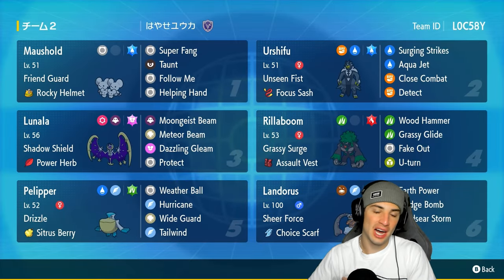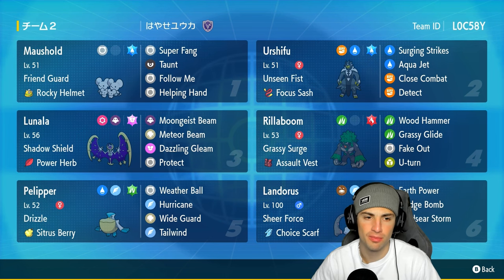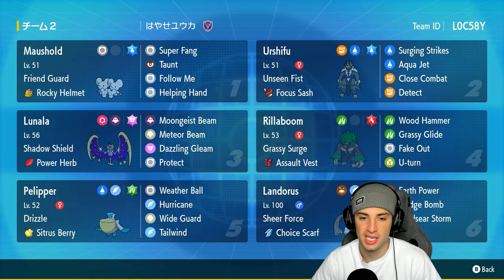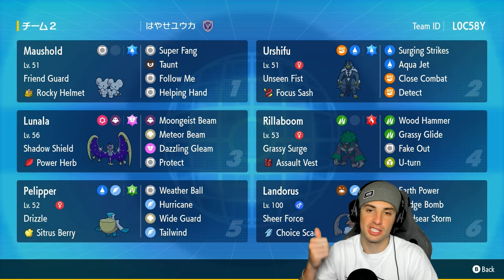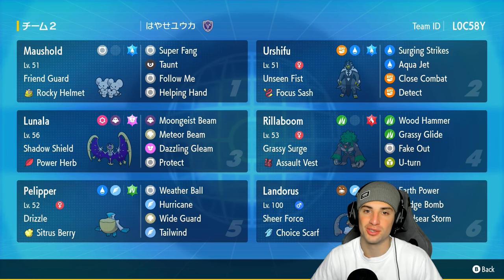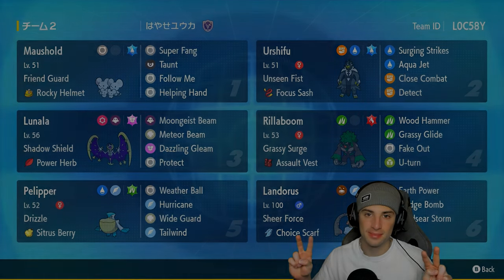There you go ladies and gentlemen — Lunala and Mousehold rocking out in today's video. We go two and one, grabbing a winning record. This team was great all around — meta Pokémon in Urshifu, Rillaboom, Landorus, and Pelipper, with two off-meta picks in Mousehold and Lunala. Great synergy all around. If you enjoyed the content, smash that like button, click that subscribe button so you know when all my videos go live — you guys rock, stay safe, and I'll catch you on the next one. Peace!